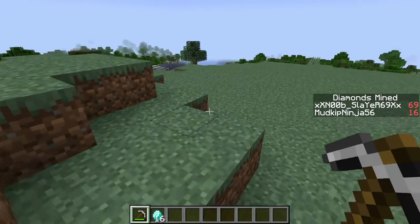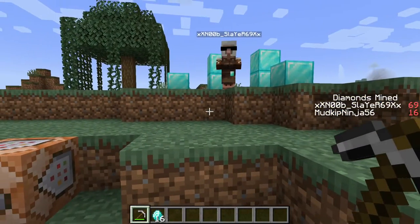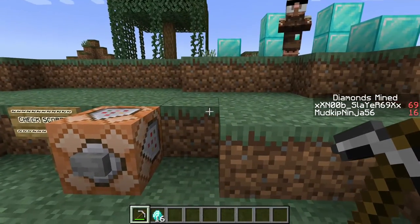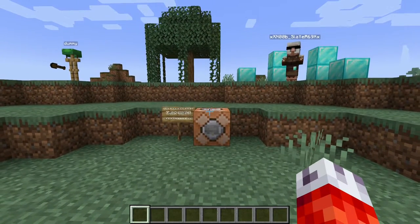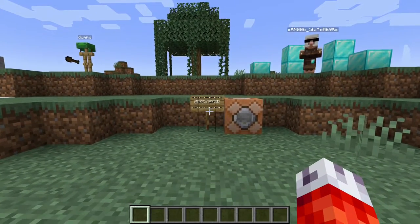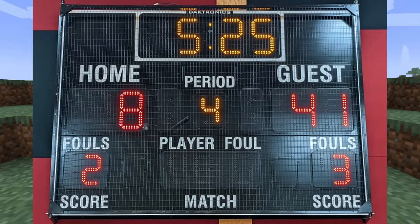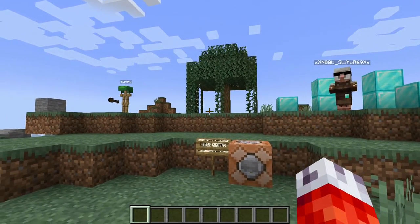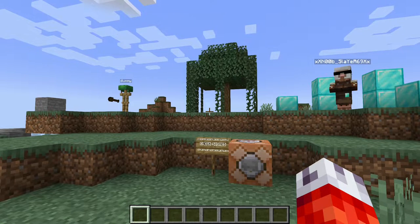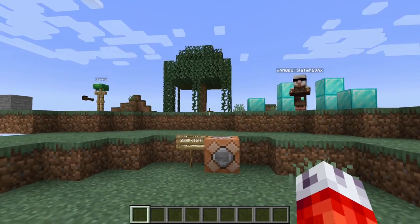Things like: how does the scoreboard work? How does the time of day scoreboard work? Why doesn't the Pumpking scoreboard go away? I realized I actually kind of glazed over scoreboards a lot in that video. But no worries — today we're actually going to be breaking them down one parameter at a time. Scoreboards are your best friend when it comes to storing data and performing remote triggers in Minecraft. They're extremely versatile, but also can be a bit complex to understand.